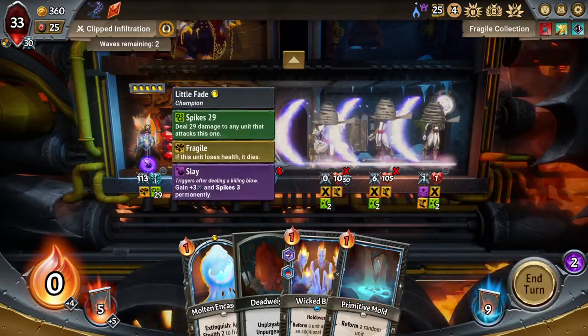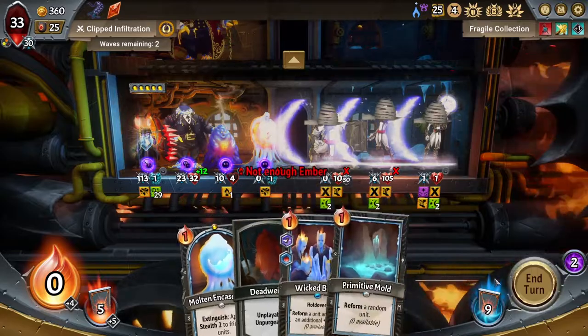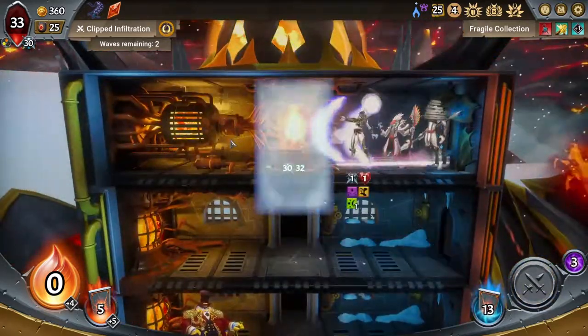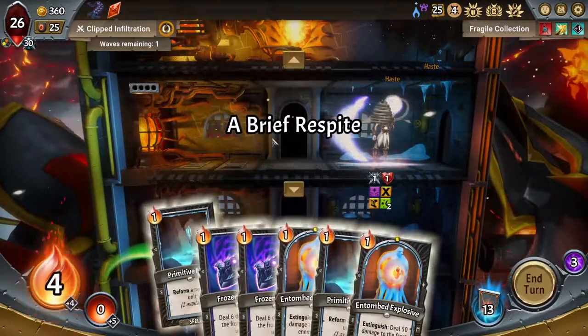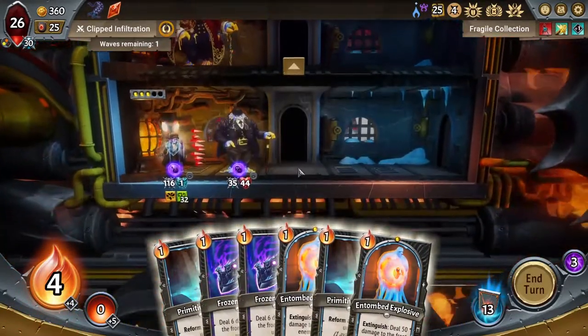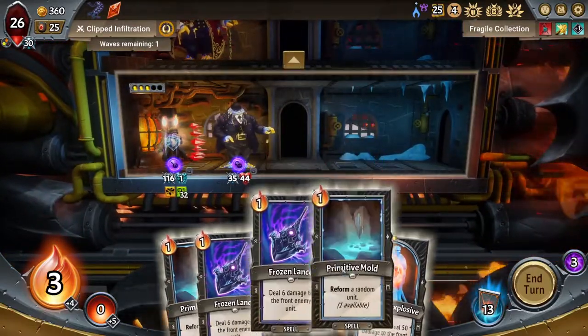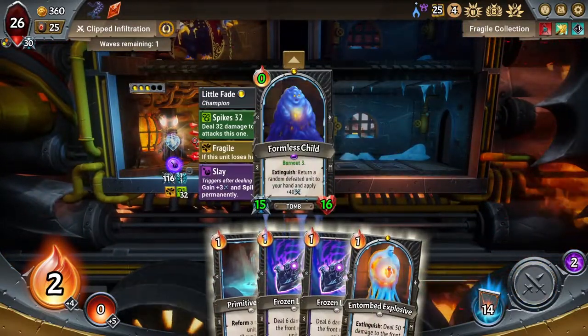I need to do the same thing here. So let's do this — you will die, which means you will die, because Little Fade's strong enough to burst through. And then we're just gonna have to ignore all the rest of it. It's tricky, it's very delicately balanced. I don't like the way this is going, but we're at least getting kills, we're at least getting Little Fade some stacks.